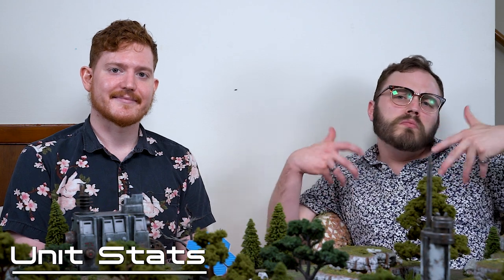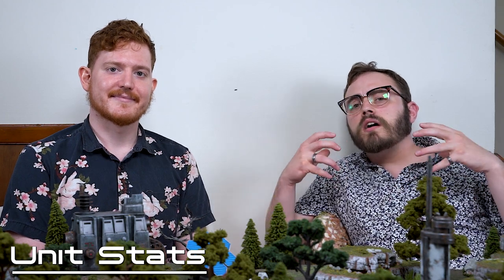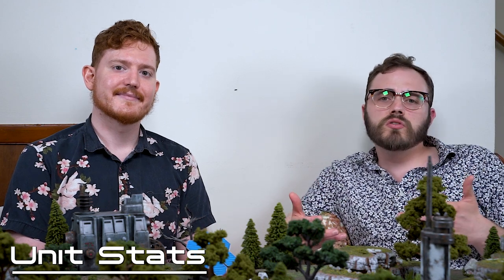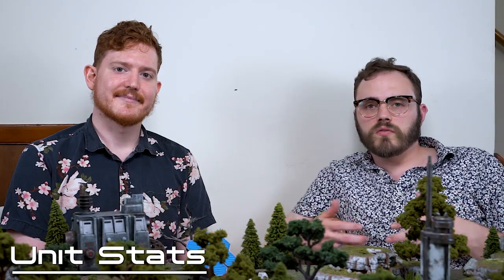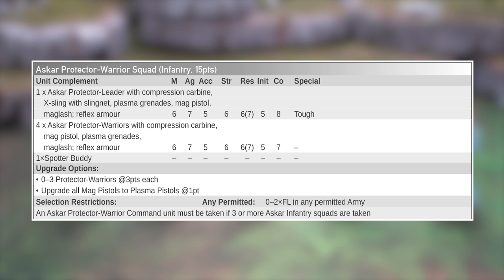Moving on to the meat and potatoes of the rules: each unit has a stat line made up of several characteristics that determine how it operates on the battlefield. These stat lines are found in individual unit entries in each army list, downloadable for free from the Antares Nexus. The first characteristic is movement, representing how far in inches a unit may move with a basic move — doubled for running or tripled for sprinting.